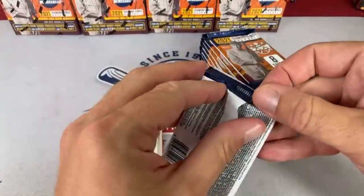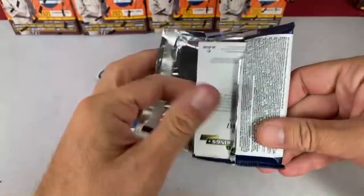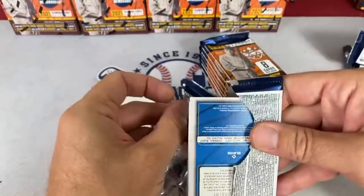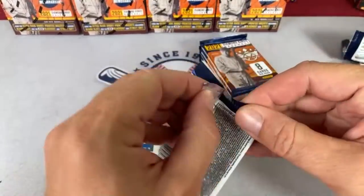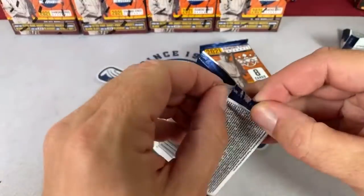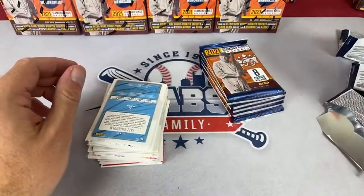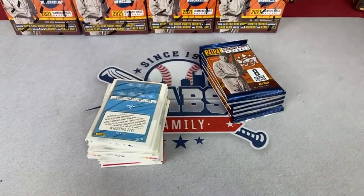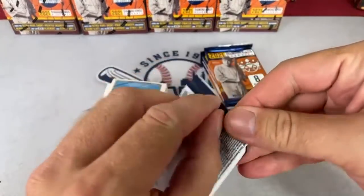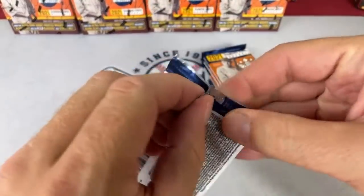2019 is such a nice product. I picked up some 2018 Update this week, so we'll be breaking that soon — looking for Ronald Acuna Jr., the Sotos, Gleyber Torres, Shane Bieber, and Ohtani in there. I feel like that product has a good chance of honestly doubling in price again by the end of the year, with Ohtani, Acuna — and Soto's been off to a bit of a slow start, but I think he'll come on.